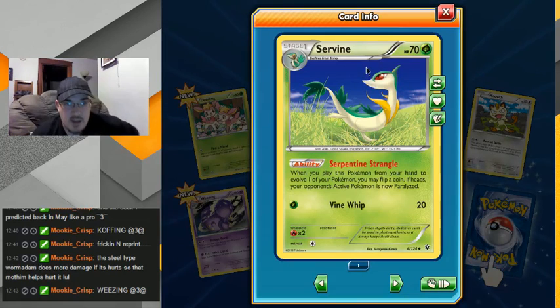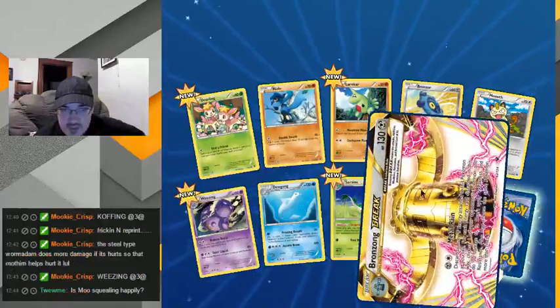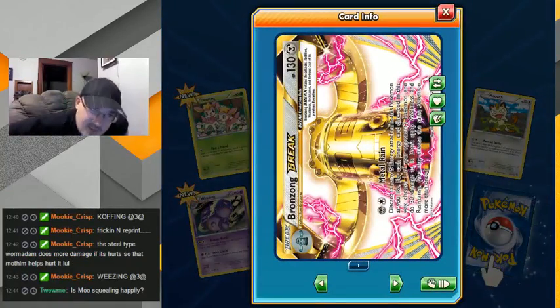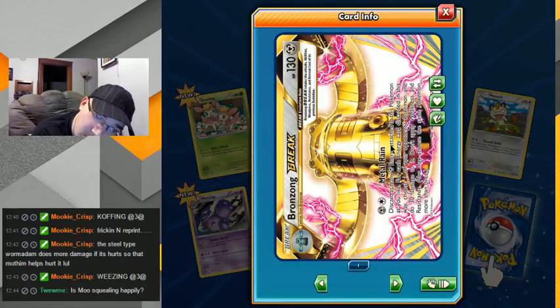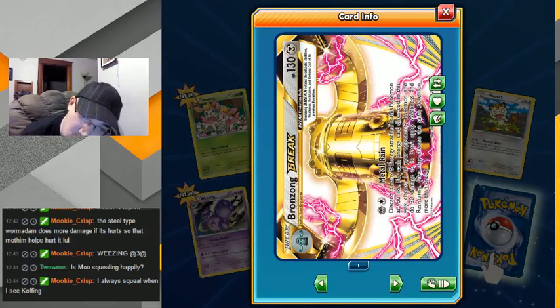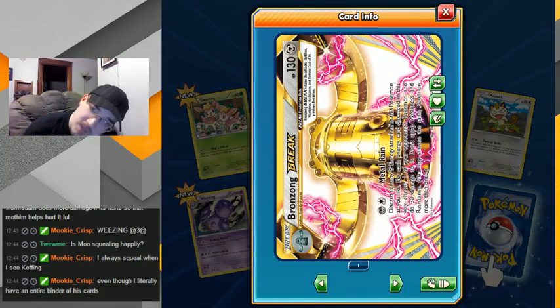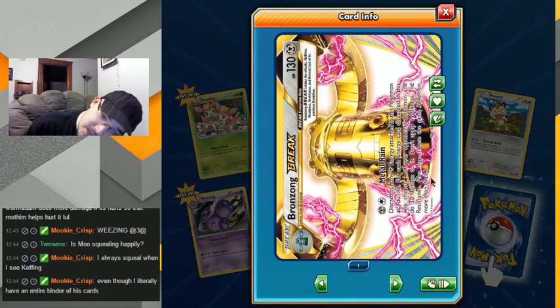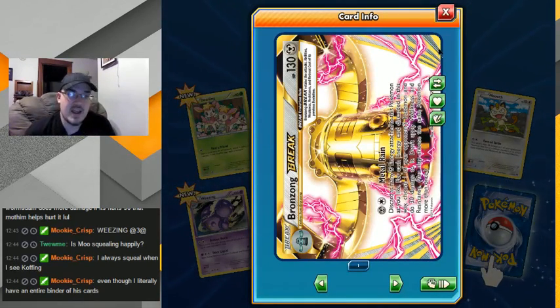Oh snap — hey, my first ever Break card! Let me twist my head around here. Metal Rain — how much HP? He's got 130. This card has many steel liners — bring it. Attach this Pokemon as you like for each energy, choose one of your opponent's Pokemon and do 30 damage to it. I don't know if I really like that card that much, but at least I can say I have a Break card now. So I also get a rare in addition to a Break card? Or is that a reverse holo? Hey, Aerodactyl — Jet Draft! Ooh, he's a gargoyle, cool. That's a pretty good attack — holy crap. And he has no retreat? I might have to make a fossil deck now.